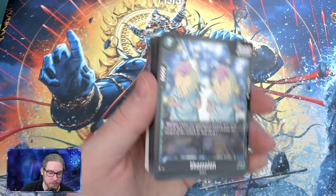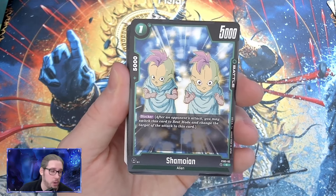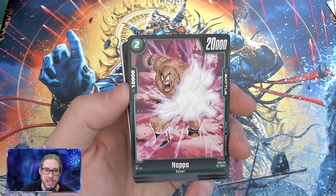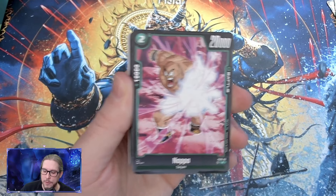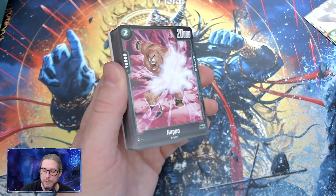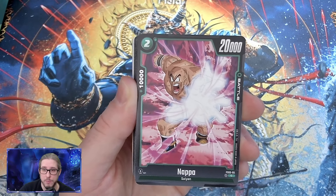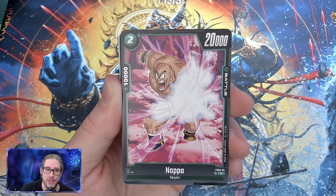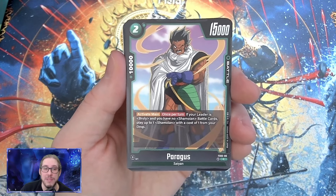We have four of those. Shamoian is our one-drop blocker — early drop blockers are very much appreciated and will be staples in every deck, we have four of those. We have Napa, a two-drop 10k blocker with 20k power. An important point: you need to make sure you have enough block values in your hand. Broly has zero shield value, so you want to be mindful about how much guarding power you have, because you might end up with a handful of plus-zeros and just lose the game.